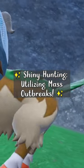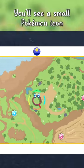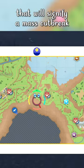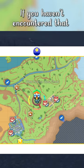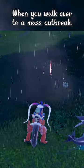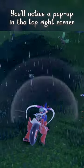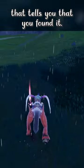To boost your shiny odds, utilize mass outbreaks. If you pay attention to the overworld map, you'll see a small Pokémon icon signifying a mass outbreak of that specific species in that general area. If you haven't encountered that Pokémon before, the icon will be a question mark instead. When you walk over to a mass outbreak, you'll notice a pop-up in the top right corner of the game telling you that you found it.